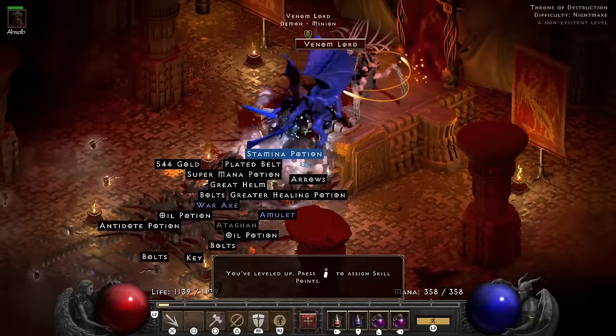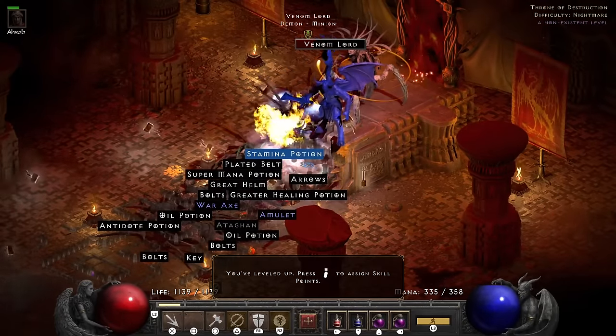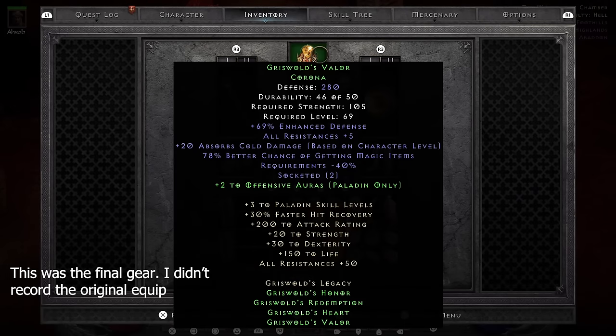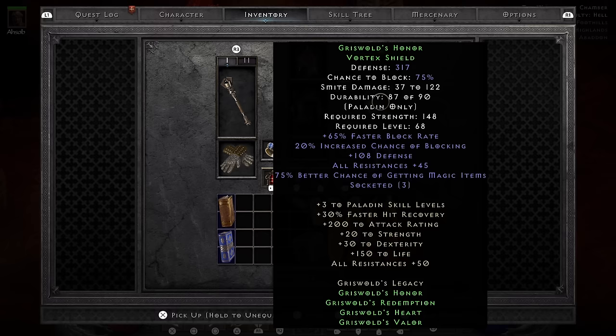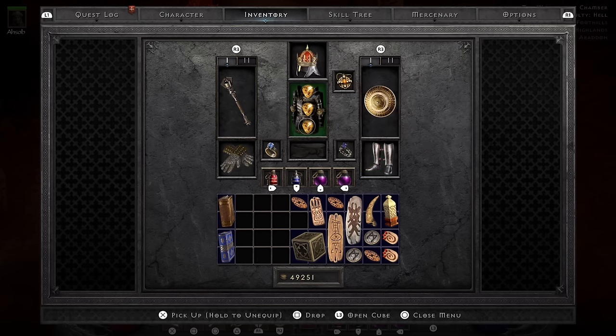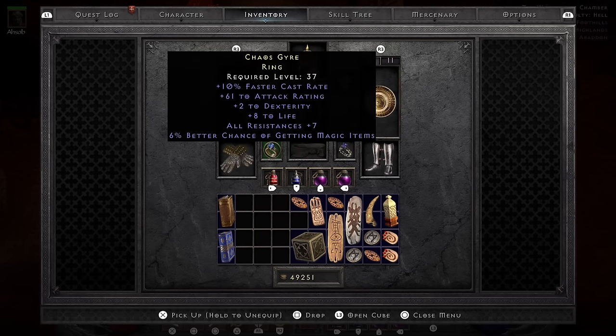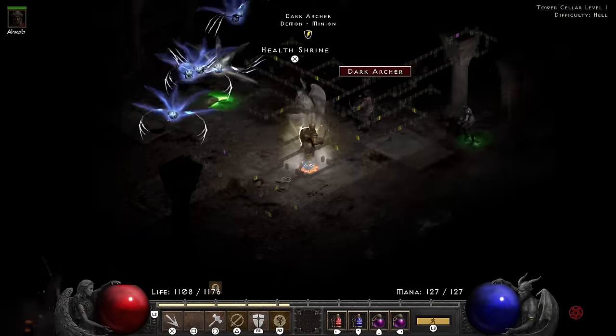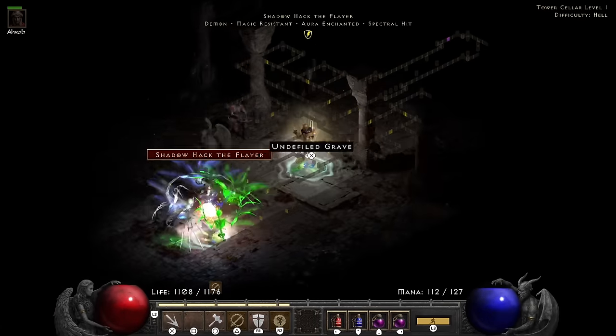I can equip the Griswold set because it's level 69 — nice — to equip. The armor is a lower level but the armor on its own is really bad, so I didn't want to do that. With that, we have the full Griswold set equipped. I wanted to keep it budget, so I put in all Ist runes except for the armor and helm — I put some perfect Topazes in those. That 1 MF really isn't worth it, not even for the meme. Then I make my way towards the Tower Cellar level 1.